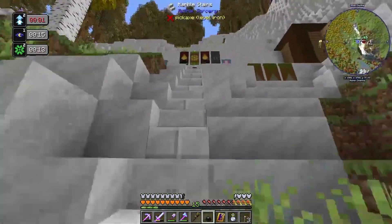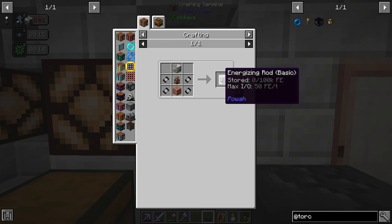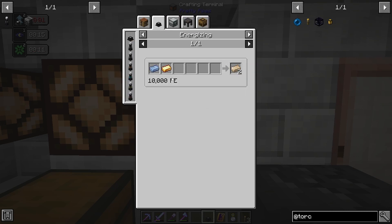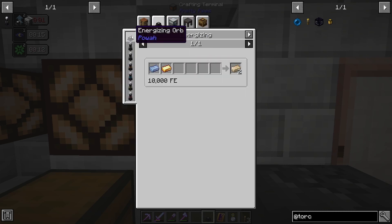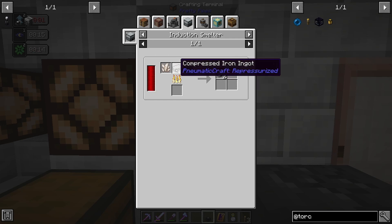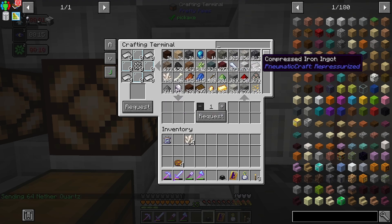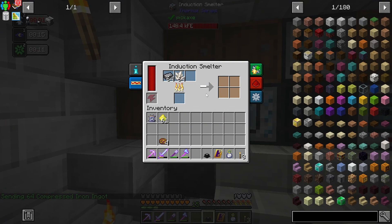There's another component we need before we can start making stuff with power. This energizing rod — this is the basic one, the worst one you can make. You can upgrade it, but you'll also need energized steel, so you already need the energizing orb. Which means you need to provide it with power, which means you need one of these things. So I need to make this here. To start off with, this quartz enriched iron is compressed iron and some quartz. I have a bunch of quartz, so let's grab that and some compressed iron. I feel like we're going to need a bunch of quartz enriched iron.